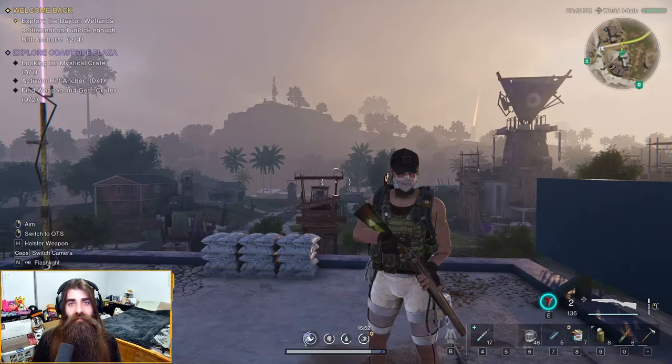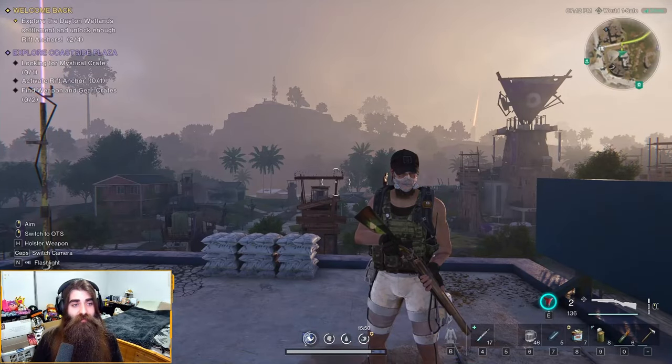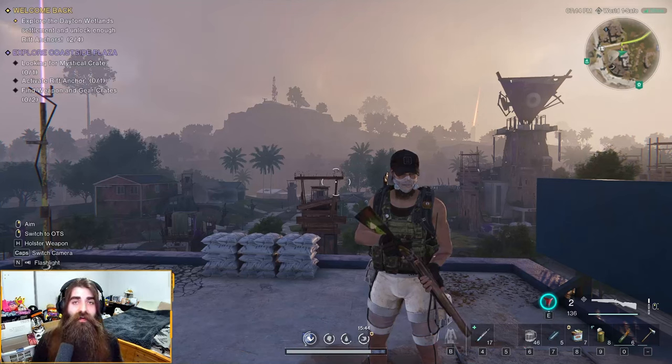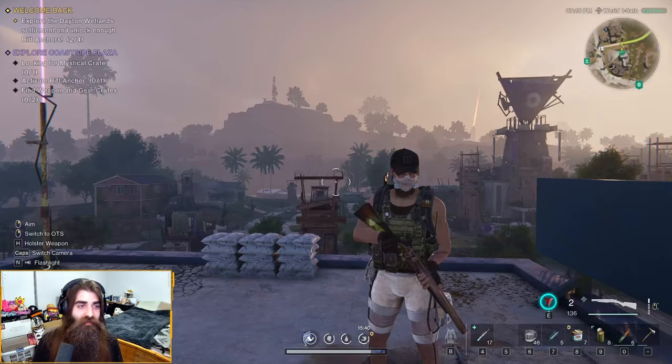What's up YouTube, it's your boy Poison, and today I'm coming at you with another Once Human settlements guide. Today we're back in the Data Wetlands going through the Coastside Plaza — gonna go find the mysterious crate along with any other goodies we can find, so let's get to it.